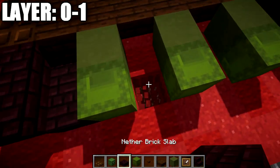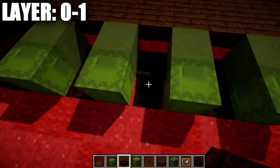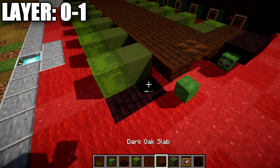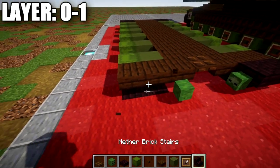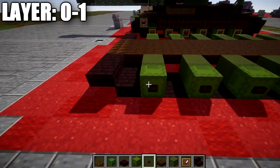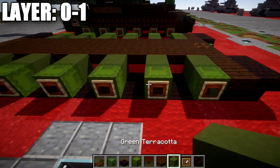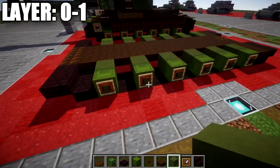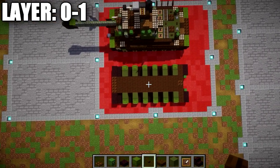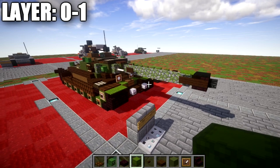From this point, duplicate the track design from the other side over to this side. I'll build it a bit quicker since I've already covered how to do it — it's the same exact thing as we did on the right side of the tank. Place the tracks in the ground, then two dark oak wood top slabs and two nether brick upside-down stairs coming up the back. Add dark oak wood buttons and item frames with green terracotta along the road wheel sides. That completes the base of the IS-6, wrapping up layers zero and one.